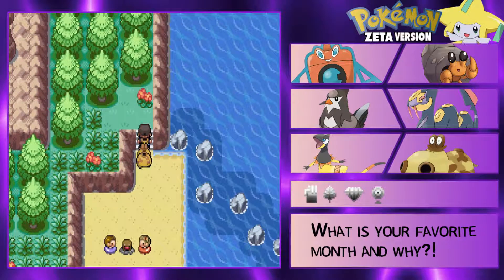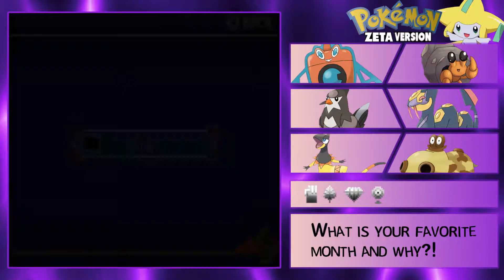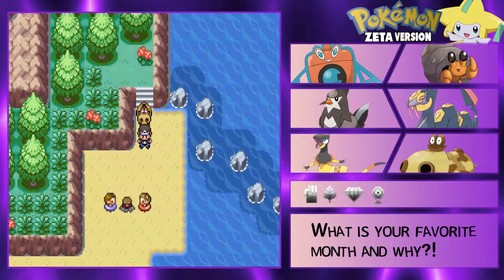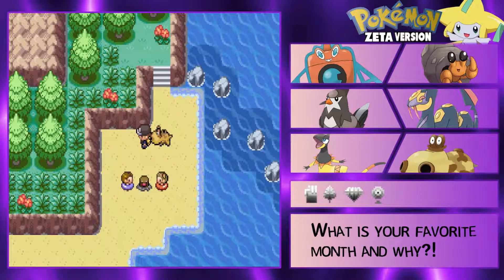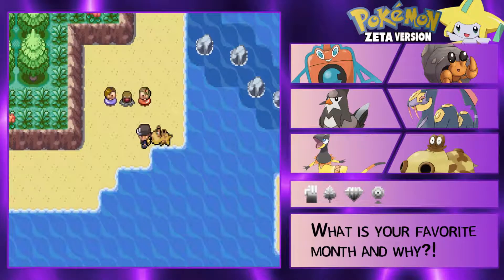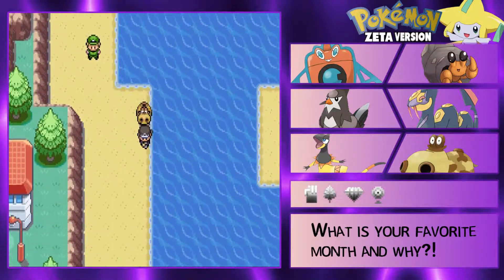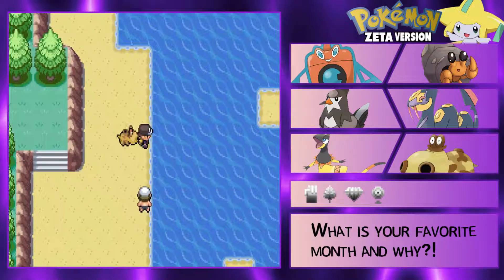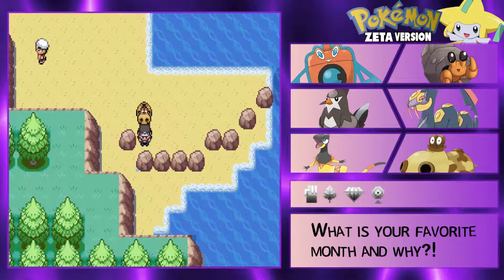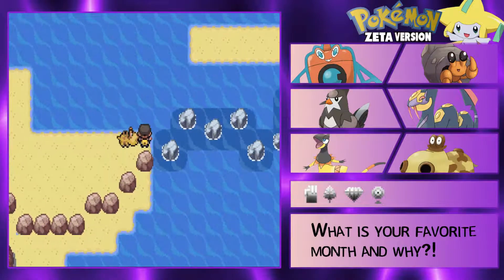We're still in Kivu Town - yeah, still in Kivu Town. Do we try for another water type mine? Do we redeem ourselves with the Love Disc? I don't know, cause this looks like a surf route for sure - like for sure. Yeah, this looks like a surf route. So most likely the next mon will be water type anyway.